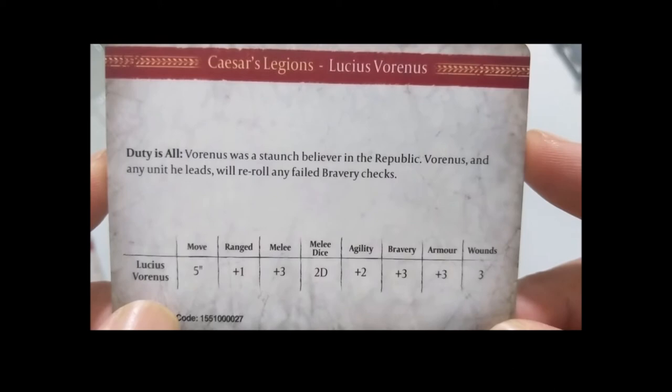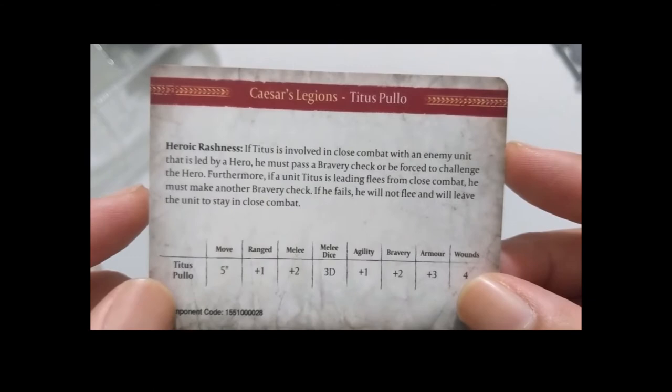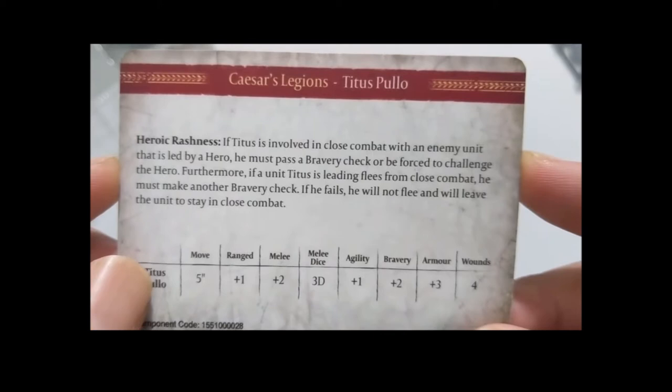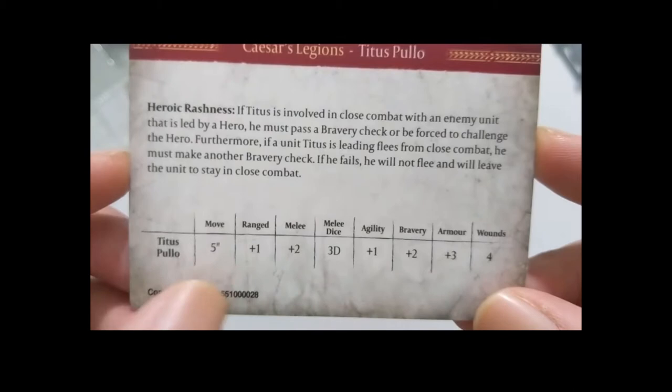Titus Pullo is a Level 2 hero at 75 denarii. I think I would play both him and Vorenus together since in the show they mostly fought together. His ability is 'Heroic Rashness': whenever Titus is involved in close combat with any enemy unit led by a hero, he must pass a bravery check or be forced to challenge that hero. Furthermore, if a unit Titus is leading flees from combat, he must make another bravery check — if he fails, he will not flee and will leave the unit to stay in close combat.